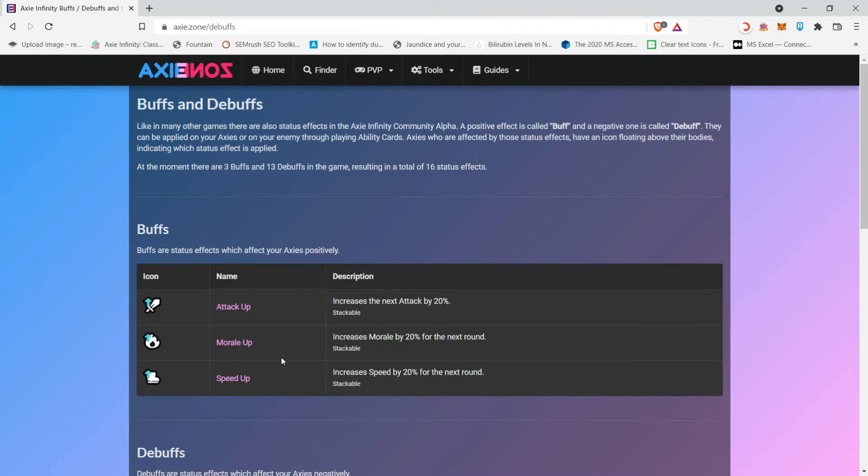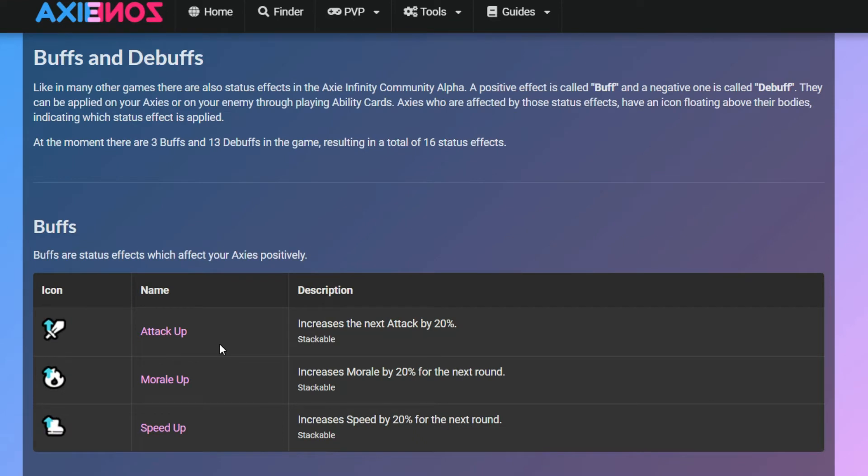For Attack Up the icon is a sword with an arrow pointing up; for Morale Up it's a flame with an arrow pointing up; and for Speed Up it's a boot with an arrow pointing up. Attack Up increases the next attack by 20% and is stackable. Morale Up increases morale by 20% for the next round — stackable. Speed Up increases the speed of an AXIE for the next round — also stackable.